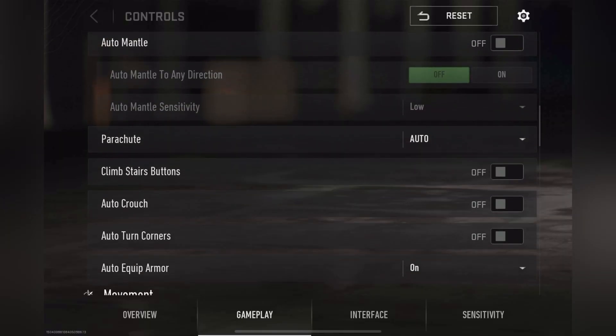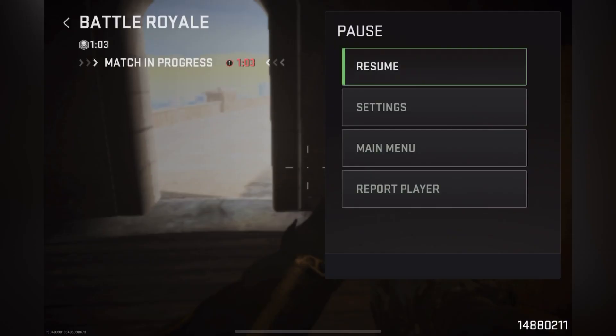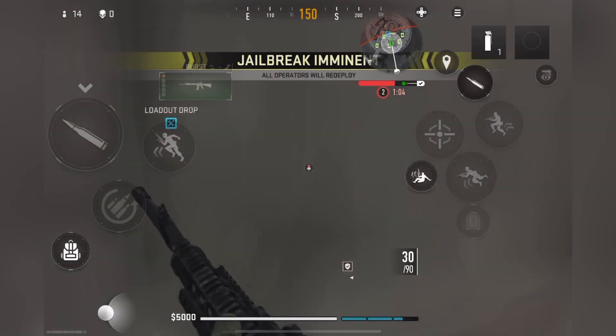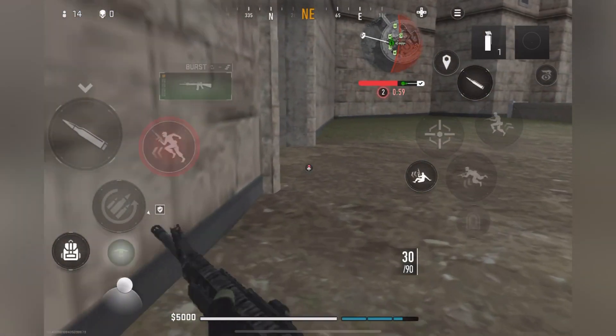When this option is turned on, whenever you stick to the corners of a building or wall and walk or pass by it, as you reach the corner of the building or end of the wall, you automatically turn and your direction changes. You should turn off this option because it causes problems and can get you killed in close combat and urban battles.